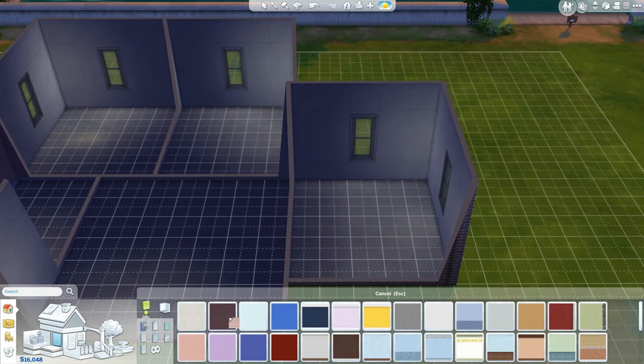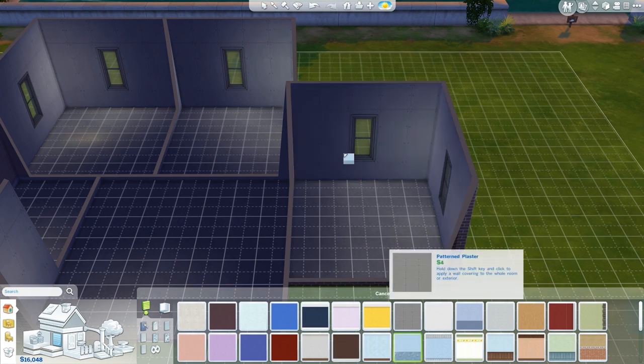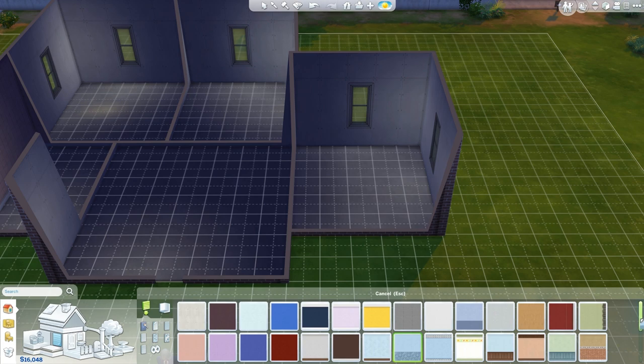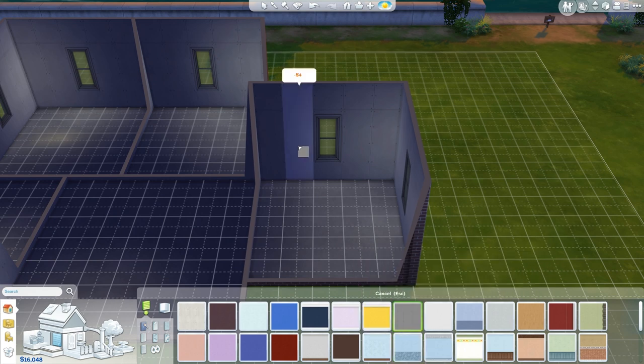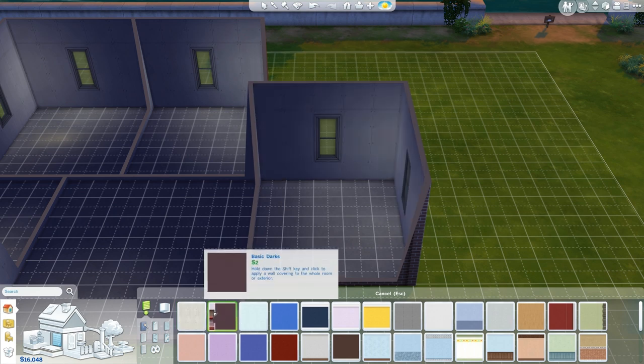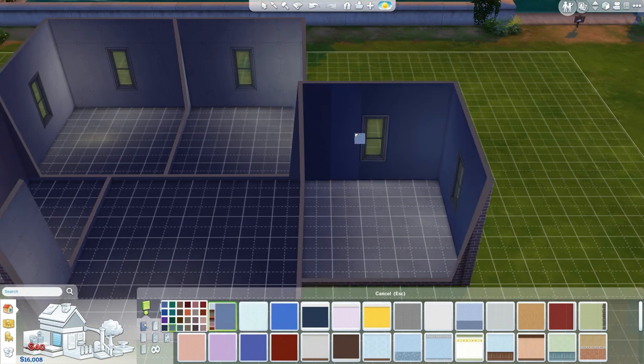Then we want some paint. The kitchen can look pretty basic — I don't need it to look crazy. It's supposed to look kind of kitchen-y. I'm not incredibly concerned about the looks. We want just a basic dark blue or something like this for our kitchen. Let's go with that for now.